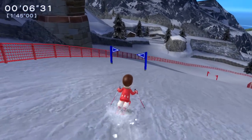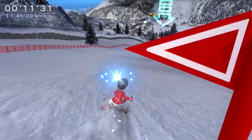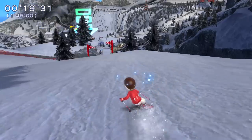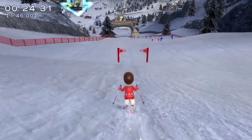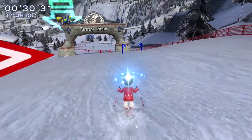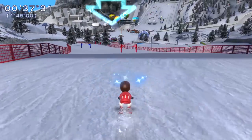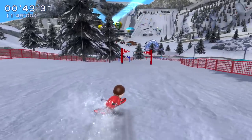We've got to go through all the flags - it goes red and blue, red and blue. So if we have two reds or two blues in a row, we know we've messed up. Doesn't seem like it would be all that long, but looks can deceive you. So far, so good and no penalties taken, but we just gotta keep focusing. I believe they call this a slalom when you're just going between these flags. If we hold X, we can actually sort of duck downwards, which should give us some extra speed.